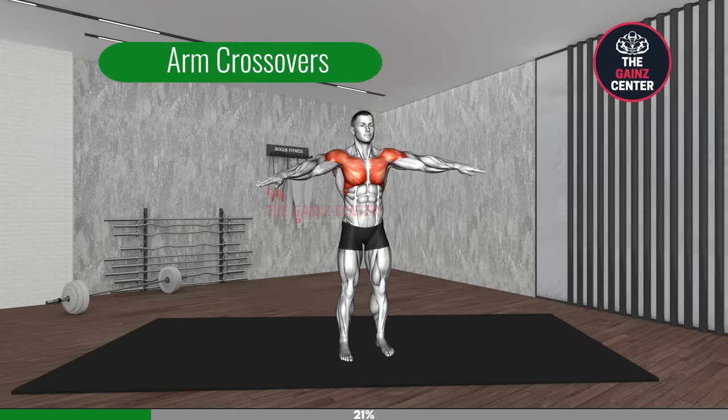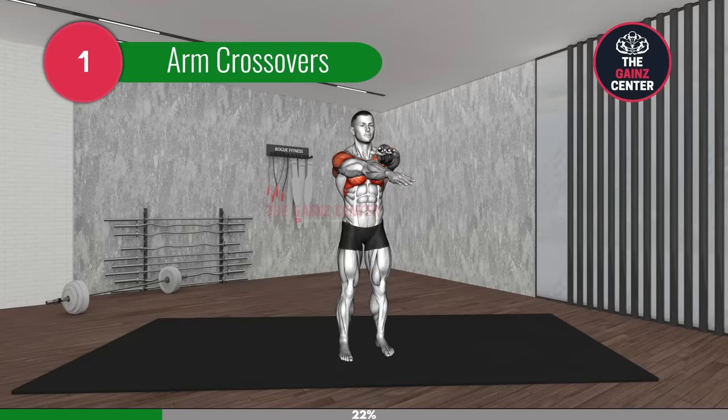Next exercise: crossovers. 3, 2, 1, go! As you cross your arms one arm over the other, try to squeeze your chest together to activate your chest muscles. And open wide as you bring your arms outwards.